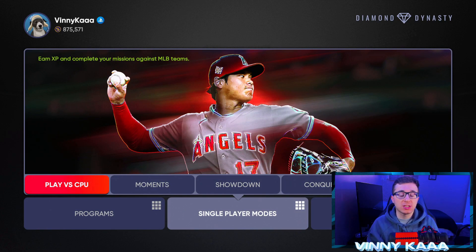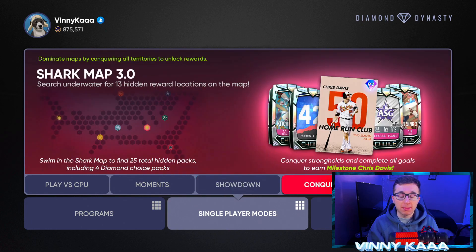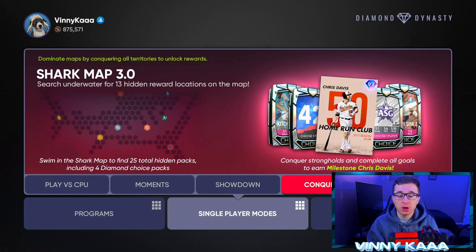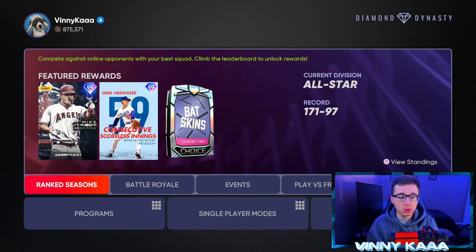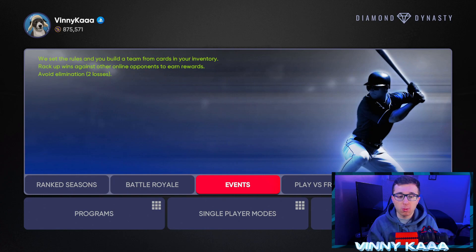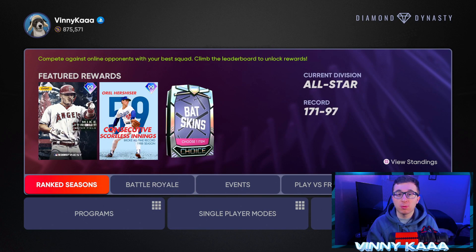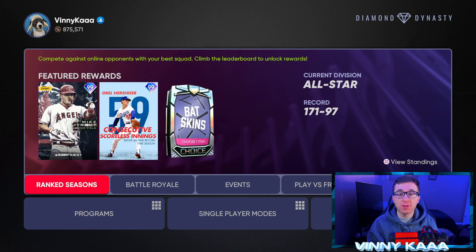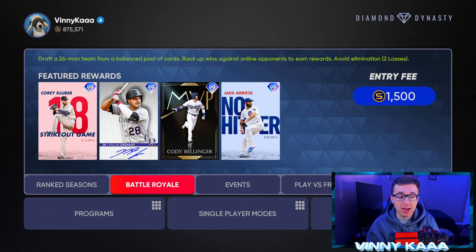For single player modes, play versus CPU is just a generic you versus computer game — it's not really worth it because you have other single player modes like moments, showdown, conquest, and extra innings that actually get you rewards. For online modes we have ranked seasons, battle royale, and events. For no money spent, we kind of don't want to touch ranked seasons or battle royale to begin the year — we want to wait a few days after getting our team together, especially to avoid facing people with god squads day one.